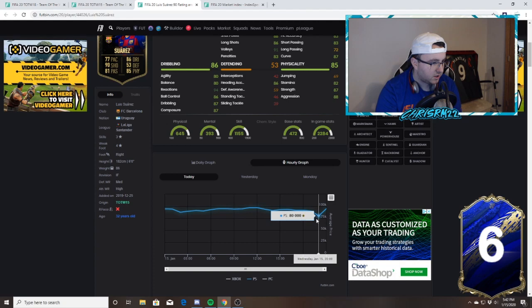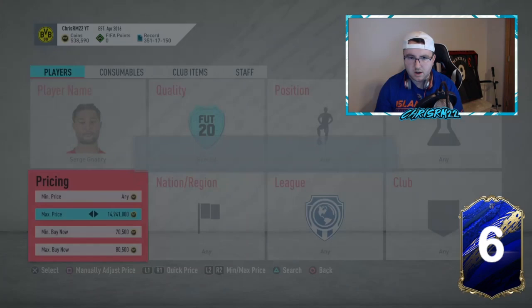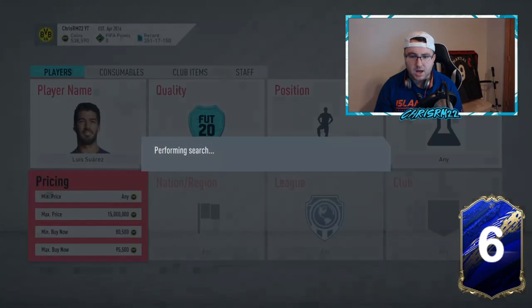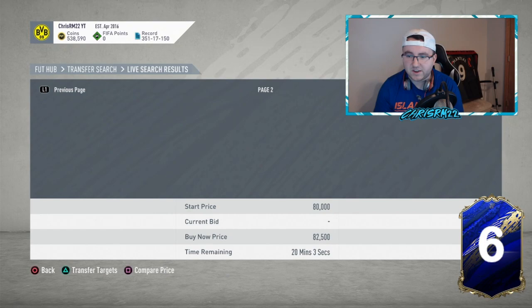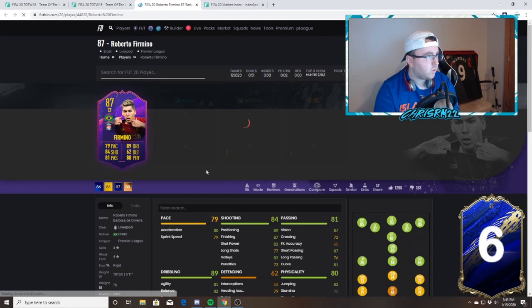For example, there was a Player of the Month Suarez that came out — that's why that Suarez is down. He's probably more stable now because his POTM is already out. Looking at his graph, he was 97, went all the way down to 80, then back up to 95. That wasn't a bad price for that card. I want to check this Nabry card at 80k and also look at Suarez, but he's not good enough for that Suarez, so we move on.